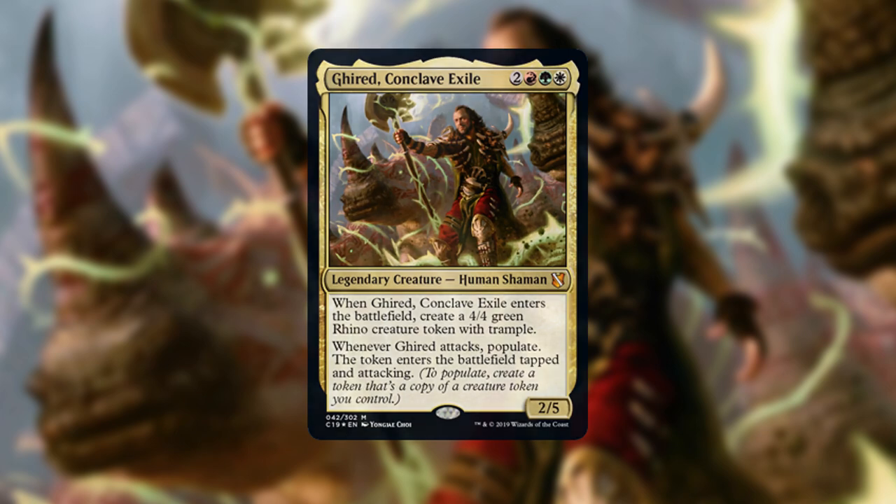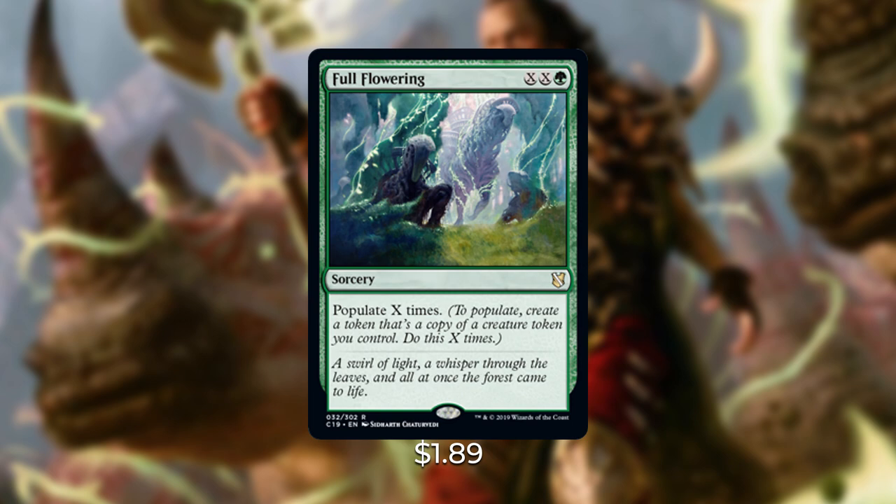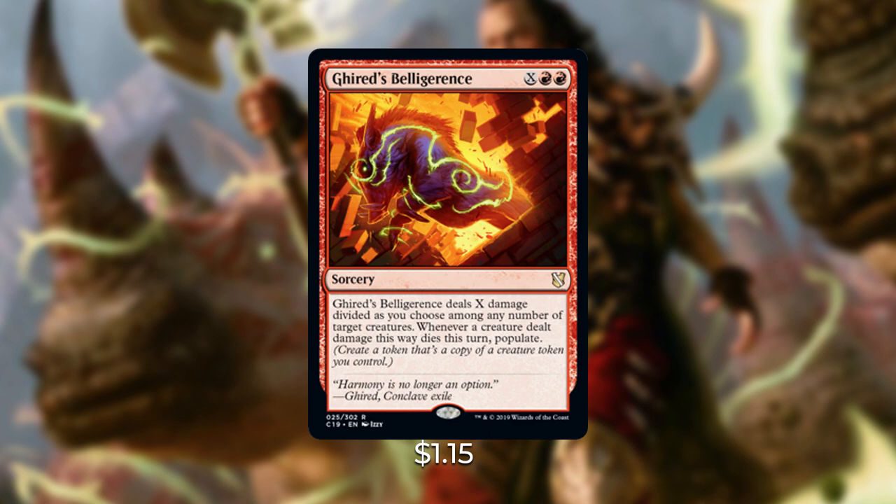Let's talk about some of the reprints and new notable cards in this pre-con. First is Full Flowering — XX and green for a sorcery: populate X times. This is a really powerful card in a populate and token-based deck. Next is Gear'd's Belligerence — X, red, red for a sorcery: deals X damage divided among any number of target creatures, and whenever a creature dealt damage this way dies this turn, populate. You don't have to kill the creatures with the spell alone — you can combine it with something like an Earthquake.